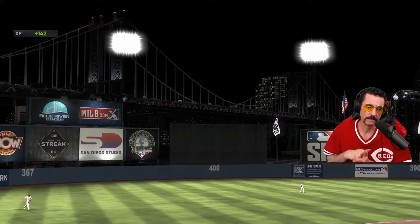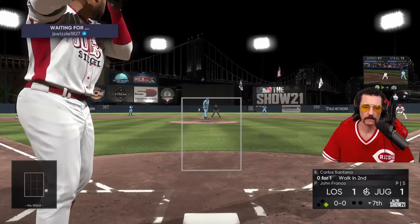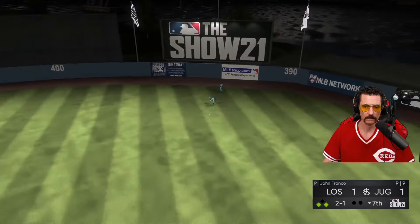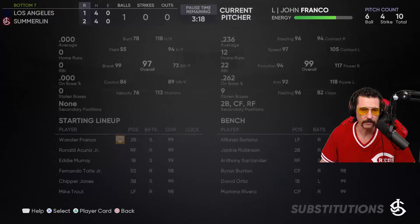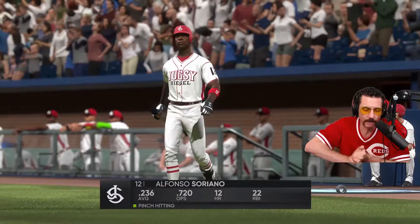Fastball down and away, just drops the barrel on it — tie ball game. Santana, hit and run — that's how you do it! Get on your horse. At a baby, Santana! Lighter — great outing, man. I'm gonna have to take you out, brother. Absolutely love what you brought to the table.